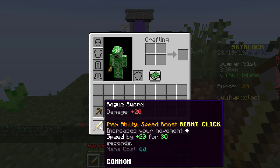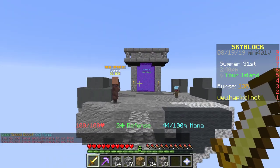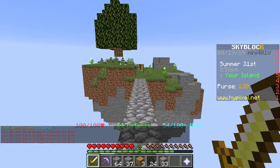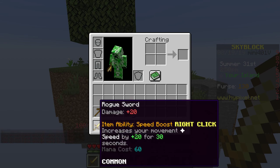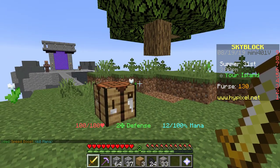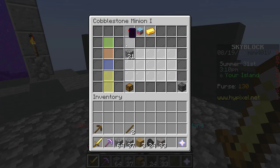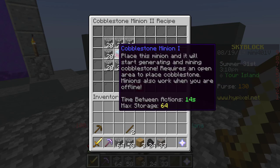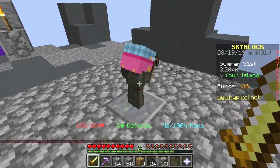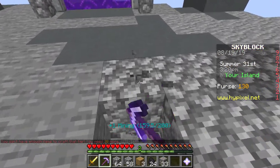How much damage does it do? 20 damage. Right click to increase — I need more mana, unless I have a shield apparently. It costs 60 mana, so it barely increases your speed. But I do want to upgrade the generator now. It's 20 cobblestone all the way around. You don't have enough items to craft that. Can I mine this cobblestone myself? I can.